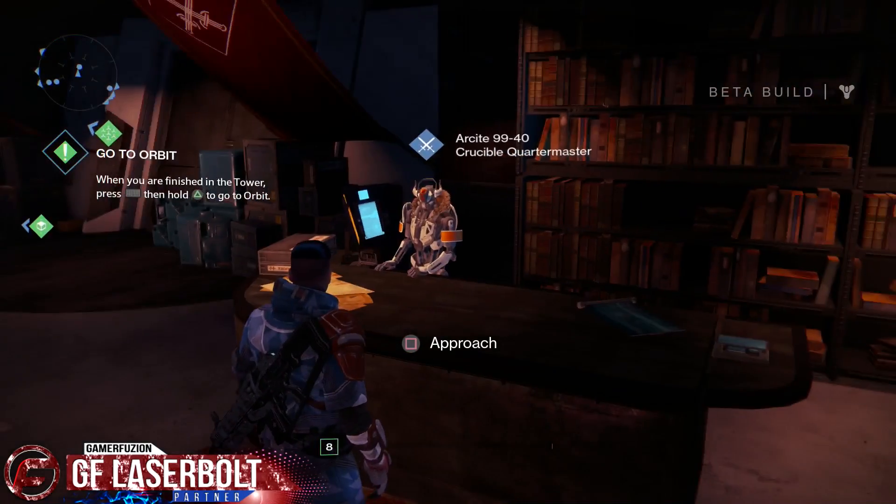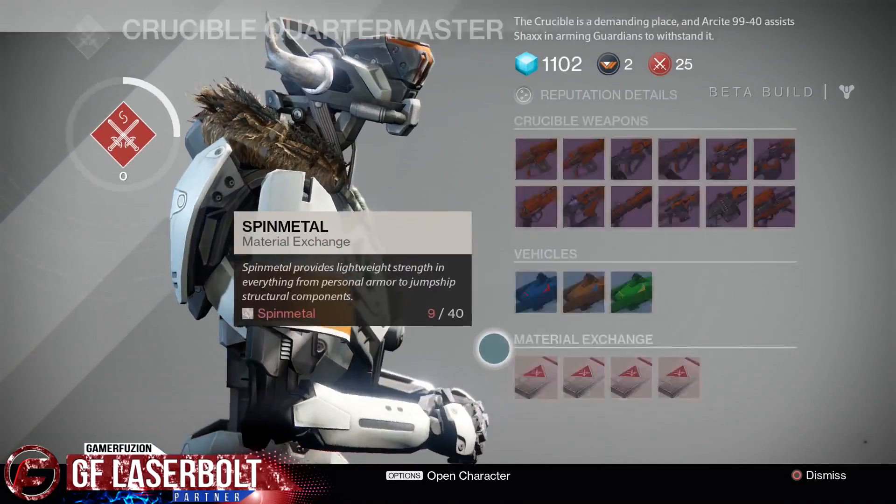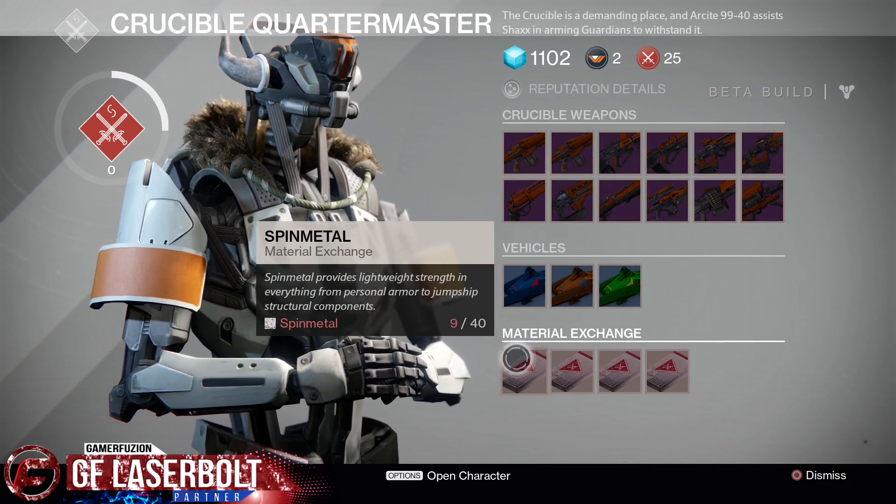That's what spin metal is all about and that's how you're able to turn it in. Once again, you go up to this guy, approach him, and go down to where it says material exchange. You're able to exchange it for personal armor or jump ship structure components.